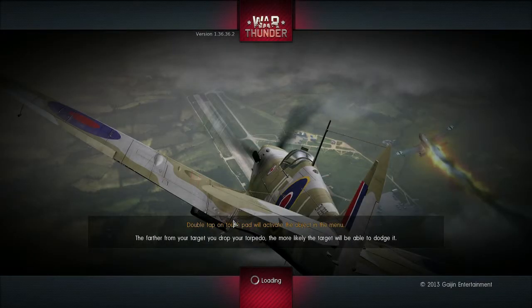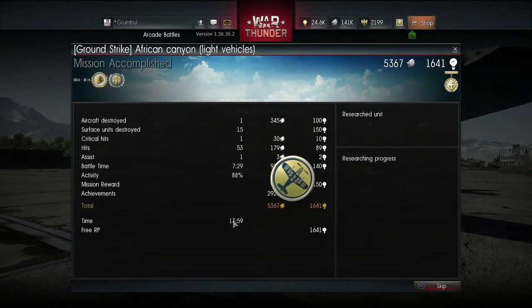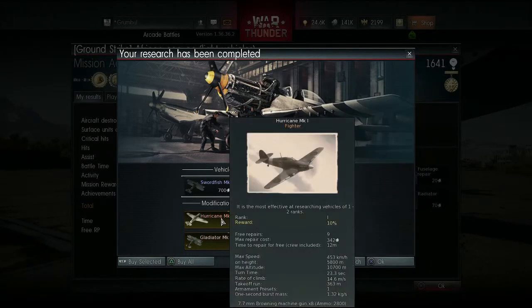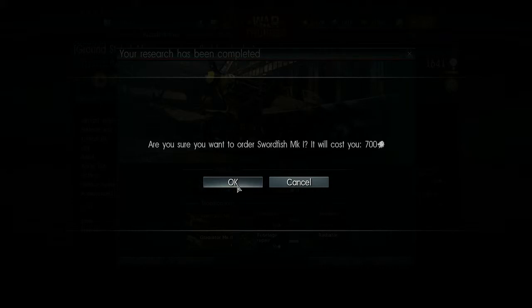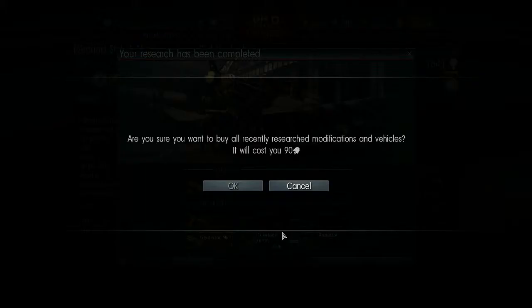Right, so bombers with fuel are a nightmare to fly. Yeah, let us know Lordian, that will be interesting. You're out of ammo — it's in the bottom right hand corner. Cheers Cod, that's good to know. Okay so the Swordfish is done. We're now looking into researching the Wellington. Wow, look at the size of that torpedo. The radiators — done for the Hurricane, and we've got fuselage repair for the Gladiator. I'm going to buy all of that. Buy all. Buy all.